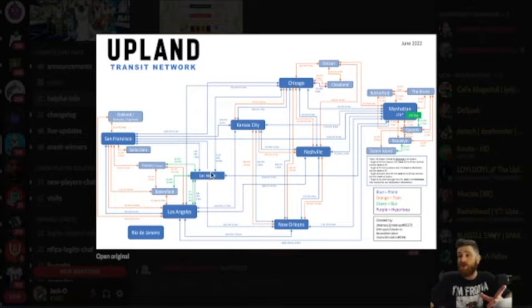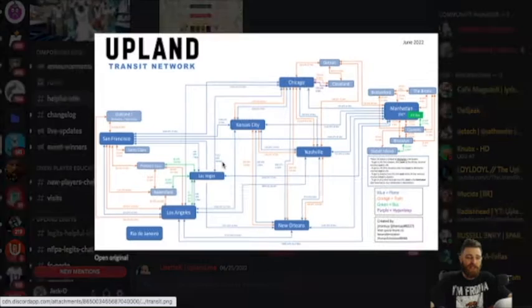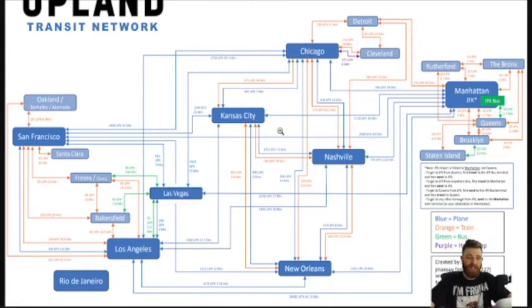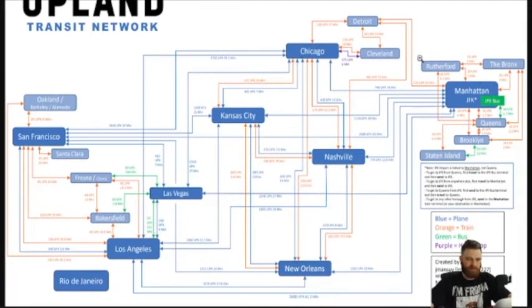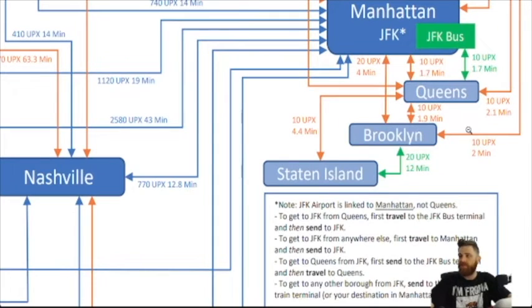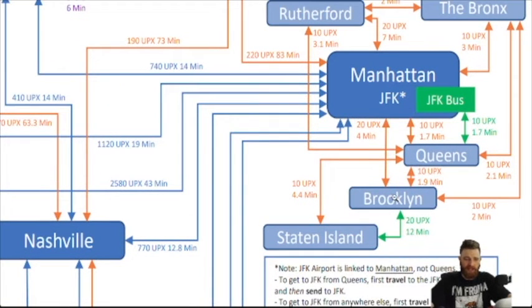Once you log into the Discord group, go to helpful information, click on the image, and then click on open original down here. That way you can download the original and it will be clear enough for you to see. So right now I am in Brooklyn — right here on the map. And if I want to get to Los Angeles, I'll look at Brooklyn and say, okay, how do I get to LA?